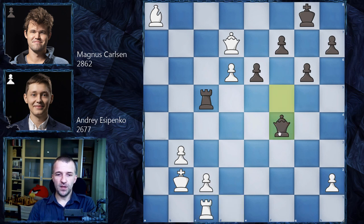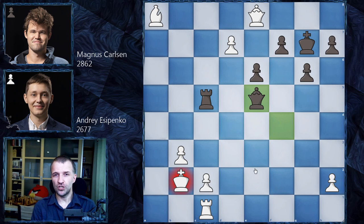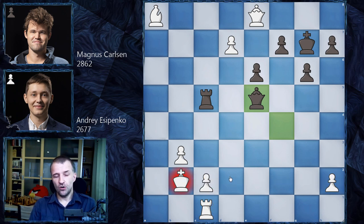Magnus played queen f4. After the obvious queen e8, king g7, d7 — Magnus resigned. He probably should have tried one more move with queen e5, or perhaps resigned when c3 was played. Regardless, this is a huge credit to Andrea Yesypenko, who found rook c1 with the clear intention: after c3, the rook comes to c2 to secure the second rank. This is why Magnus didn't go for that line, but we can still learn from it.